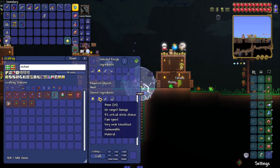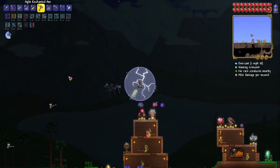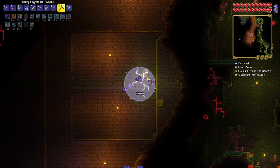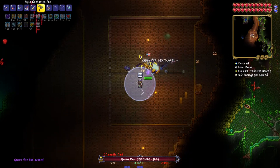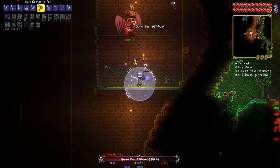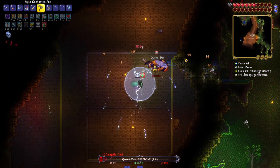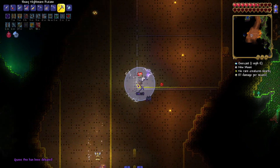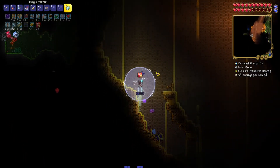We got a new weapon you can make with the bones called the Enchanted Axe — whoa, that's really cool! I feel like we could totally do Queen Bee just like this, so let's try it. It goes through blocks — this weapon is amazing! Oh yeah, we're shredding her. Okay, let's not die after we've talked trash to her. Yeah, that was pretty easy until I got sloppy at the end there.